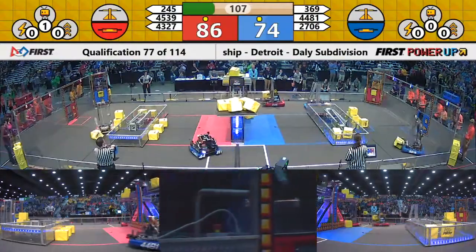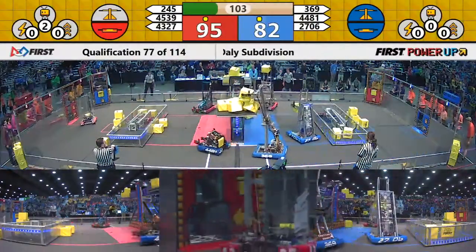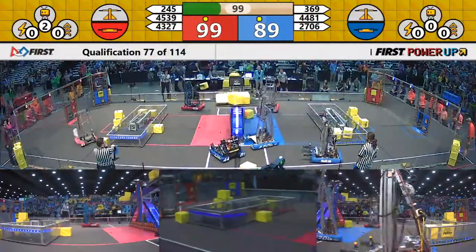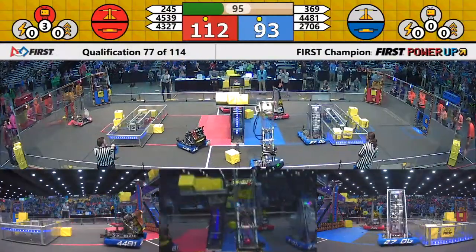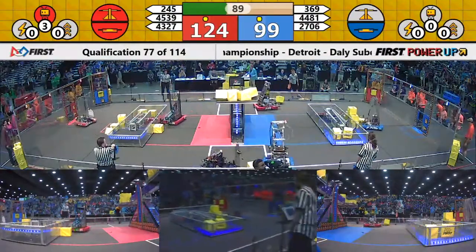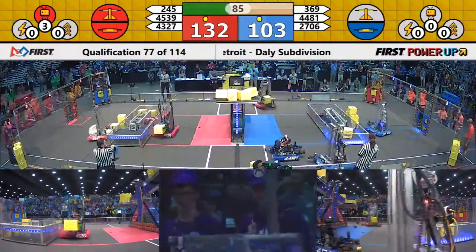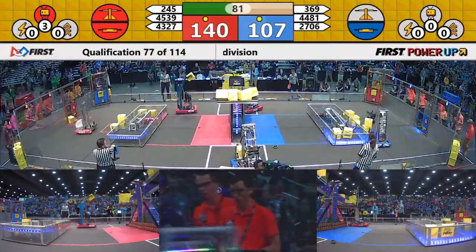Team Rembrandt pops one up for the Blue Alliance to keep this scale going back and forth as four robots surround this scale. Q Branch delivering Power Cubes into the Exchange, using them to activate a levitate early in this match with just under a minute and a half left in play. The Merge Robotics switching their strategy now as they pop one in to the Exchange.